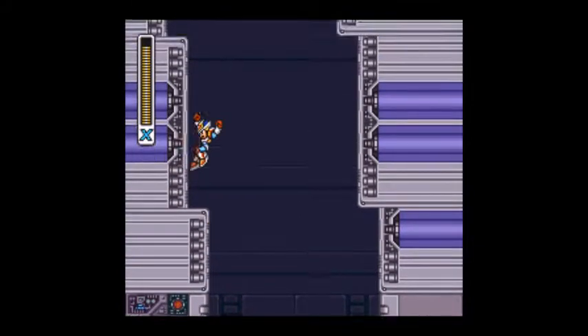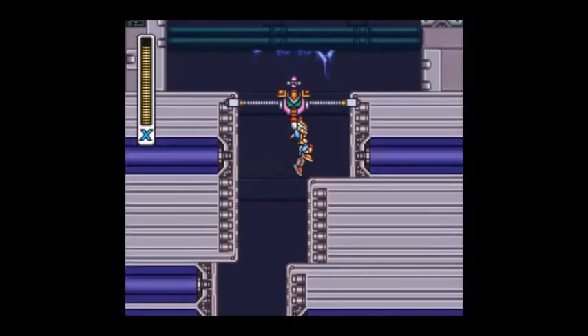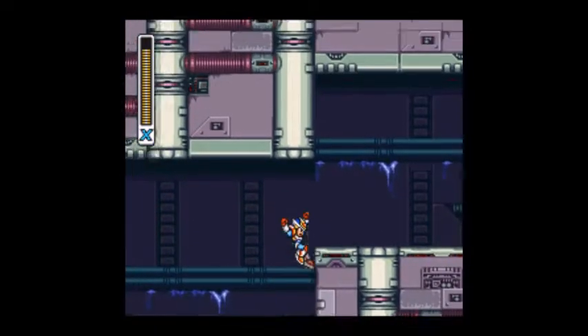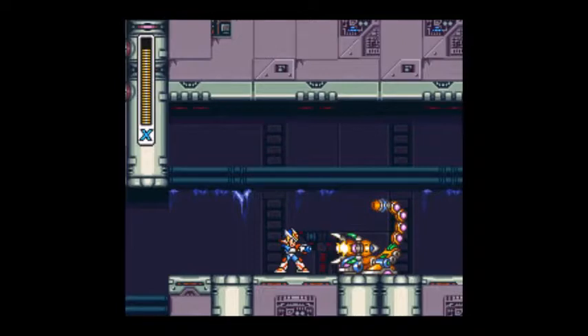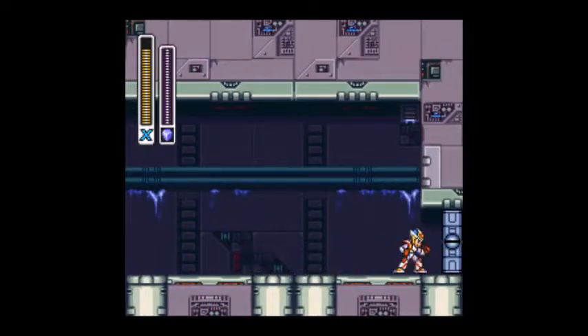So now we're up here. Stick to the left, jump to the right a little bit later. Don't get hit into that hole there because it will kill you. And now we're already at the boss for the first X-Hunter base.